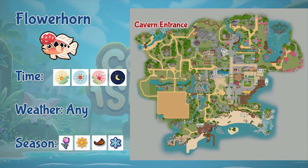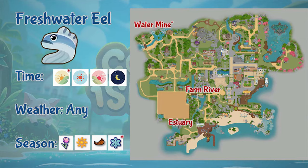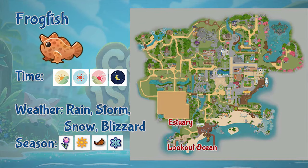Next is the flowerhorn. This beautiful fish can only be fished from the cavern entrance. You can fish it all day, in any weather, and throughout the year. Next is the freshwater eel. It can be found in the estuary, the farm river, and the water mine. It appears from afternoon to night, but in the mines you can fish the whole day, in any weather. You can find the freshwater eel throughout the whole year, except in winter — only in the mines.